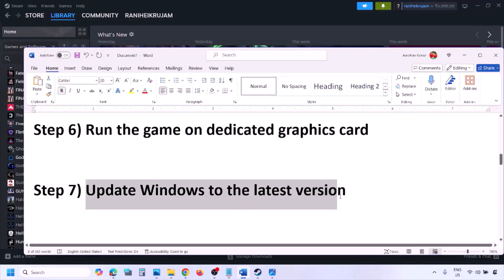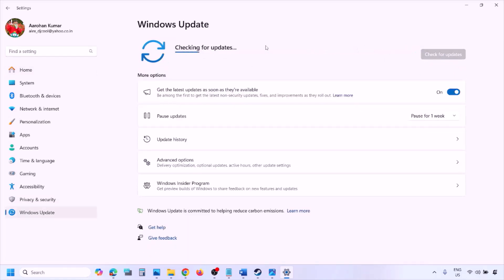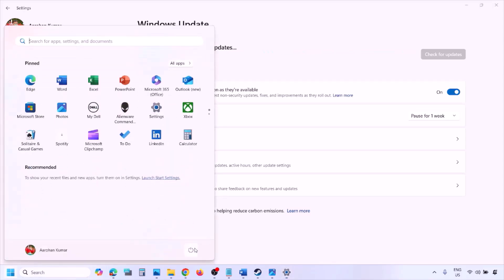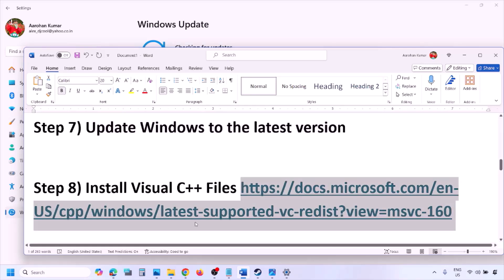The next step is to update Windows to the latest version — this is important. Go to Windows Settings, then Windows Update, and click Check for Updates. Once all updates are installed, restart, and after the system restart launch the game and check.